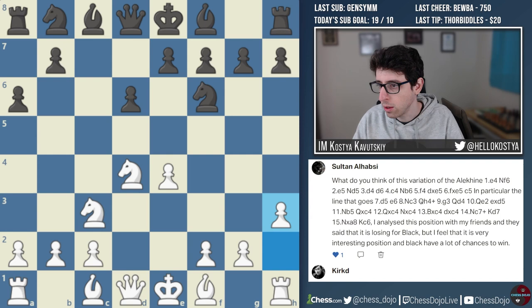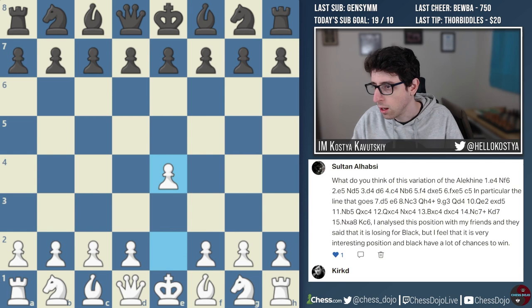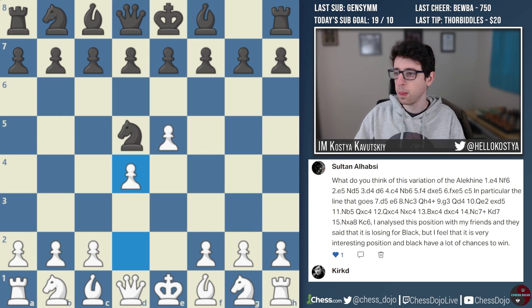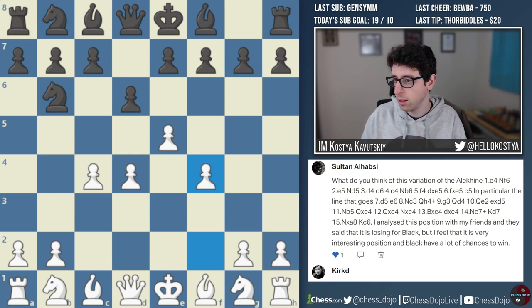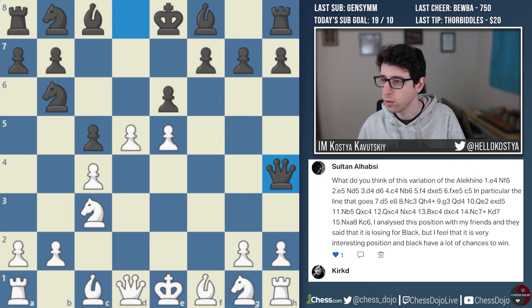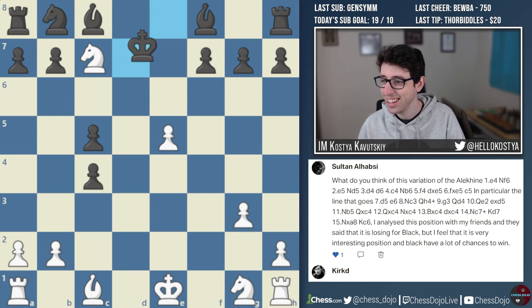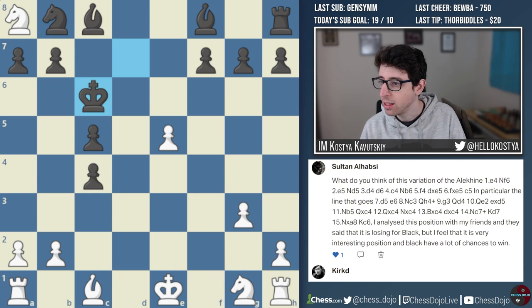Next one comes from Sultan Alhabzi, who is asking about a variation of the Alekhine: e4, Knight f6, e5, Knight d5, d4, d6, c4, Knight b6, f4 — the four pawns attack — takes, takes, c5. In particular the line: d5, e6, Knight c3, Queen h4 check, g3, Queen d4, Queen e2, takes, Knight b5, takes, takes, takes, takes, takes, takes, check, King d7, takes, King c6. Sultan analyzed this position with friends and they said it is losing for Black, but he feels it's a very interesting position where Black has a lot of chances to win.